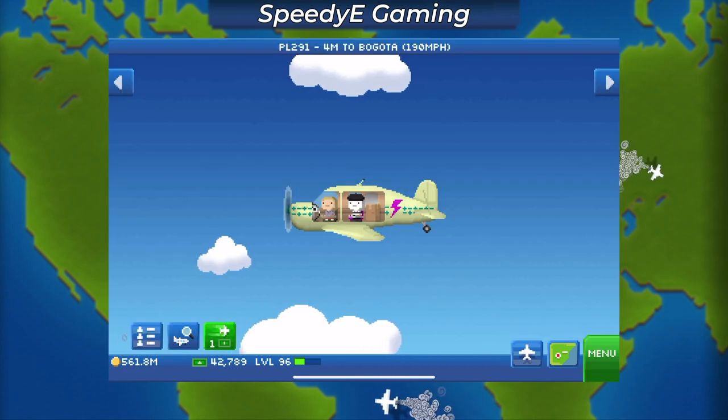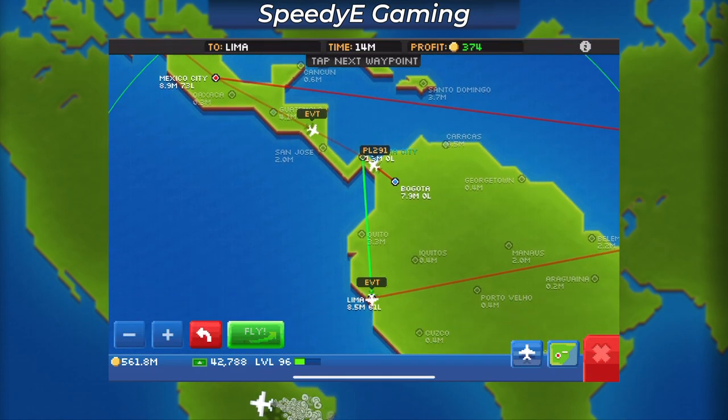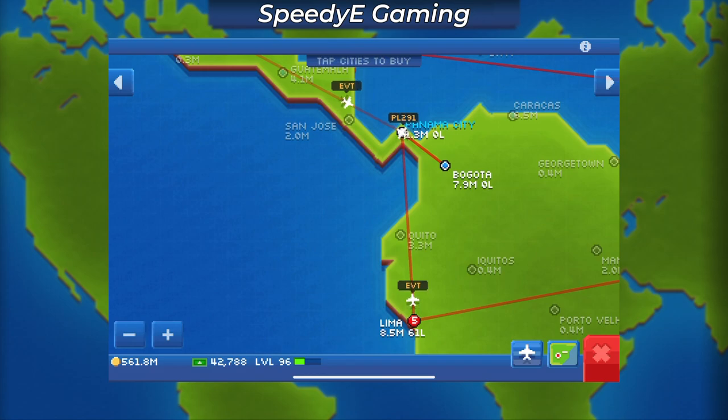Since I need over 500 jobs to get the plane part, I decided to also pull a few class 1 planes from the hangar to help out. So as we watch this montage of me grinding out 500 jobs for the plane part, I just wanted to give some thoughts on this new electric plane class.